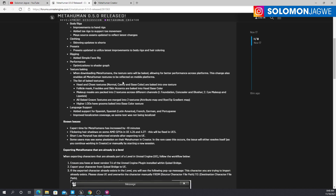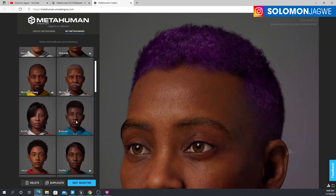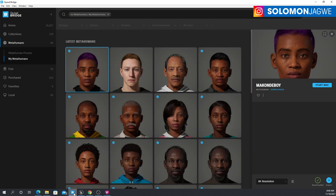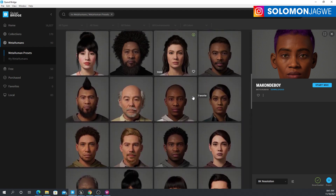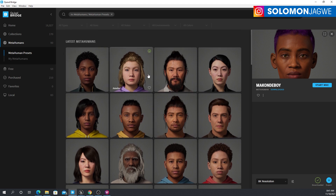If you're new to my channel, I always talk about new technology that's come up — for example, this one right here in Unreal Engine 5. When you export one of these characters, these are the original characters — the ones in the bridge human presets. Those ones have not been updated yet. But the ones in your custom MetaHumans folder are automatically updated, I believe.